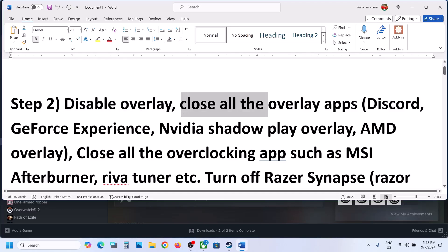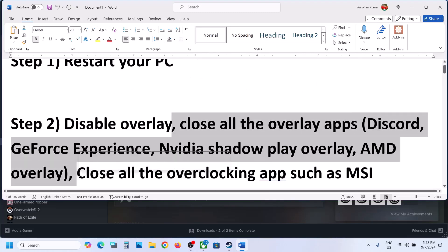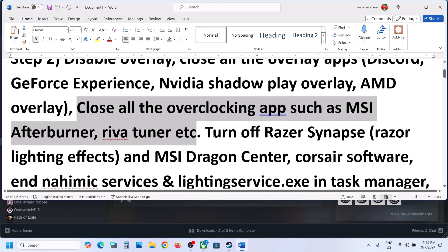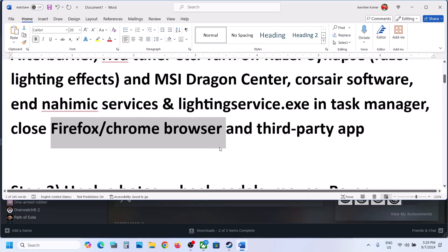Next step is to close all other overlay applications. If you have overlay on in Discord, go to Discord Settings, go to Overlay, and turn off overlay. In GeForce Experience, go to Settings and then turn off in-game overlay. Close all the overlay applications and also close all the overclocking applications — if you have MSI Afterburner or RivaTuner running, close them, and close all third-party applications and services including your browsers.